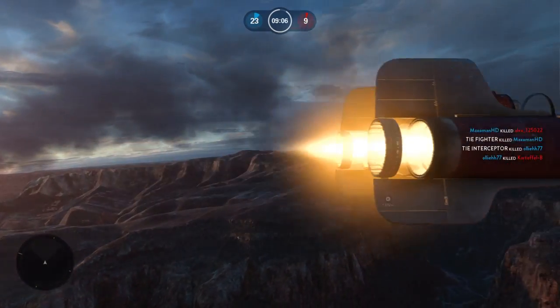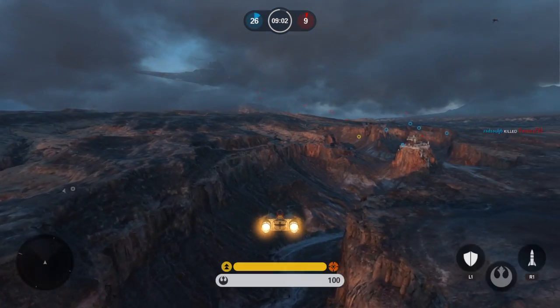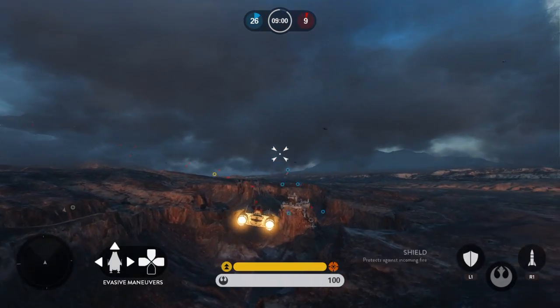My scope shows enemy fighters vectoring in. They're gonna go after our transport ships. Do whatever you have to, but those ships have to get off-world.